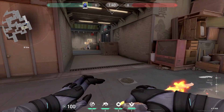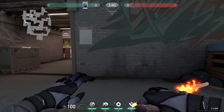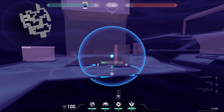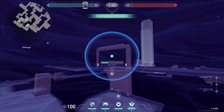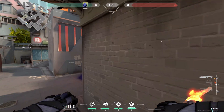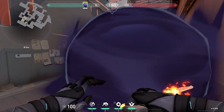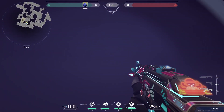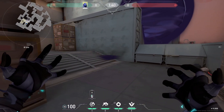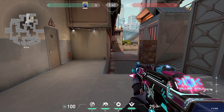Use that flash if you're not taking B main control with it. If you're attacking B and you don't have a Sage for the Sage wall, two smokes you can do to guarantee that your team gets onto the site allow you to walk out without worrying about the close corner and heaven. It also means you can go into the smoke, wait inside it, listen for them dropping down onto heaven, and then TP behind the person who dropped down and kill them.